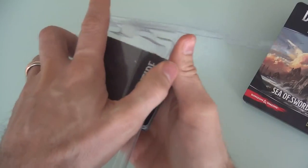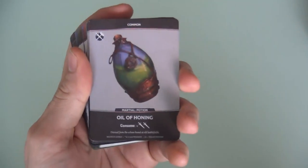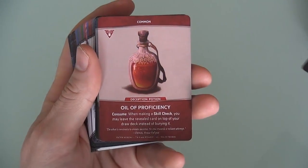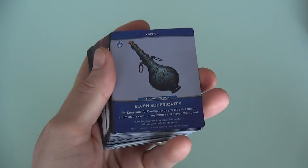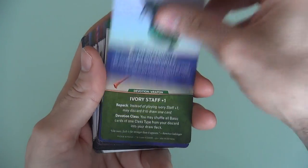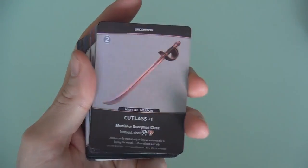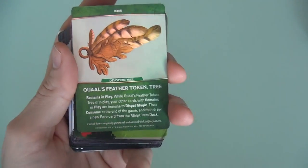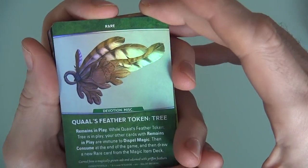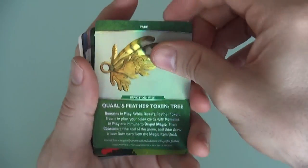We'll come back to all the rules and stuff. Let's talk about the cards first, since Dragonfire is, after all, a deck builder. You're going to get some new artifacts. I'm not going to talk about them — if you want, you can pause and take a look. As always, they have the cool shiny effect on them that is just so awesome. There's a Cutlass, of course, because of High Seas Adventures. So you've got some new artifacts.